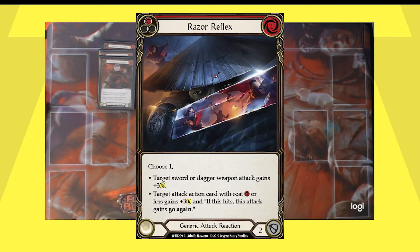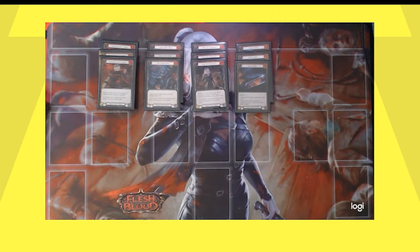Next we have Leave No Witnesses — we just went over that as an example, so we know what it does. It has contract: you are contracted to banish your opponent's red cards. Whenever you complete the contract, generate a silver token. When this hits a hero, banish the top card of their deck and up to one card in their arsenal. That gives us six arsenal disruption cards total. Next up, Razor Reflex — a classic card from Welcome to Rathe that has found a great new home in Assassin. It fits very well with the curve when you pitch cards.